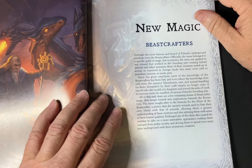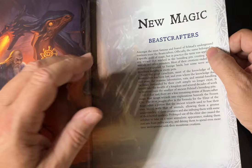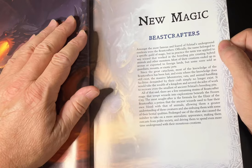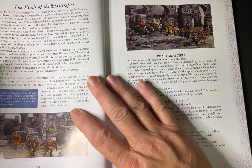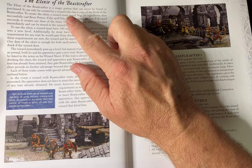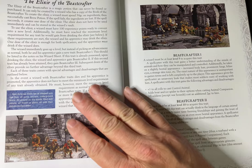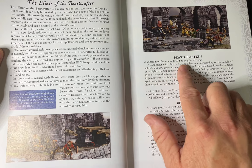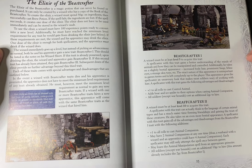The new wizard is the Beastcrafter. These guys basically had their magic centred on the modification of different creatures and animals. There was a law in Felstad that humans weren't allowed to go to the gladiator pits, so Beastcrafters created new creatures to fill that void. You become a Beastcrafter by being able to create the elixir of the Beastcrafter, which is a recipe. You brew the potion, spend some money on components, and then roll. You've got to actually qualify — to be a Beastcrafter you must be at least fifth level. You gain some bonuses but also take on some bestial appearances.